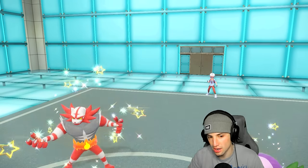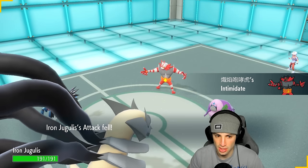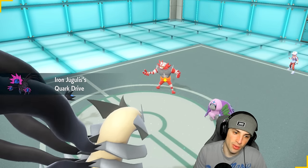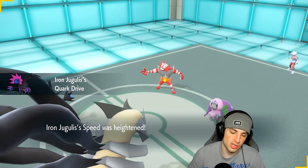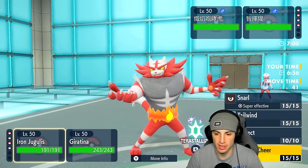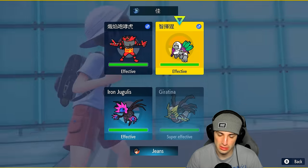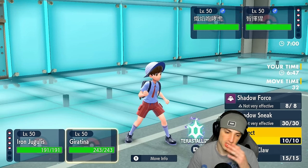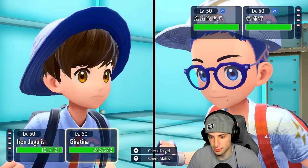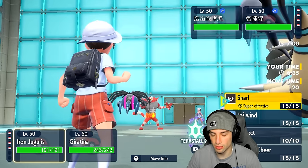They're going to lead Incineroar and Oranguru, so they're probably just looking to Fake Out and get off Trick Room. I don't mind too much — I've got special attackers on the field. I could hard swap into our Incineroar to Fake Out next turn, or I could just start Snarling. I could also go for a Parting Shot. I might just Dragon Cheer and go into Dragon Claw — we really don't want to attack Oranguru. I think I'll go for a Snarl to be honest.